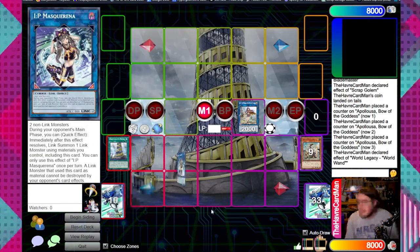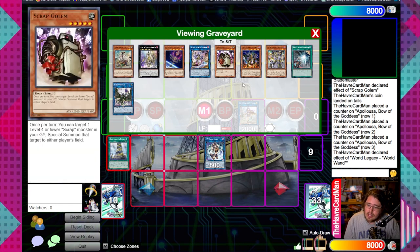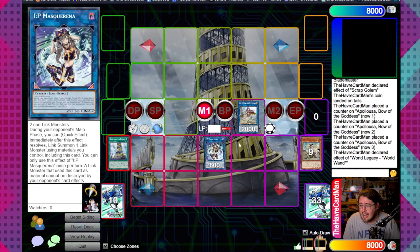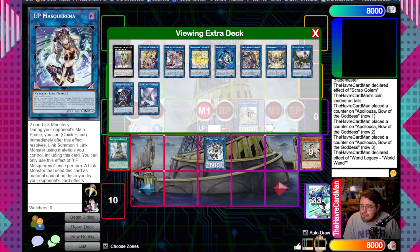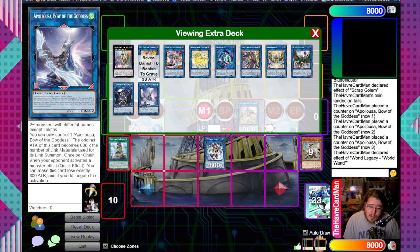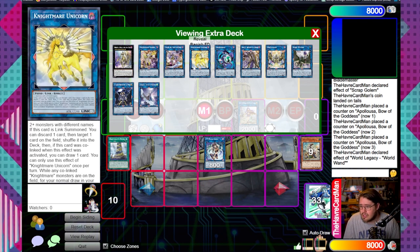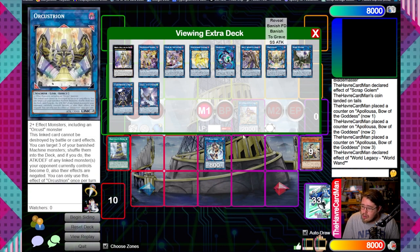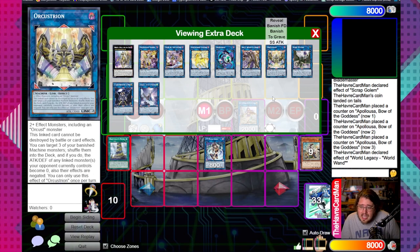Link both off for IP Mascarina. This does a lot: you get a Ding Gearsu setup in graveyard with Symbol Skeleton for an instant disruption, resource follow-up with Orcas Nightmare and World Wand for resource loops, and IP which can tag out with Lib to go into either Nightmare Unicorn or Apollosa. If you go into Unicorn you get a second spin; if you go into Apollosa you get two monster negates. There are tons of other options too - Longirsu for extra disruption, Orcustrian if you want a tank.